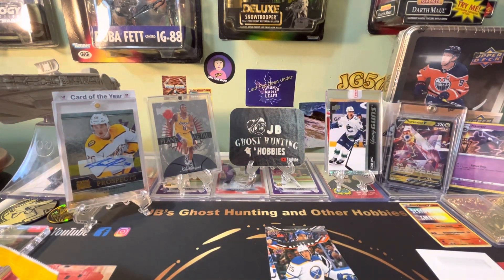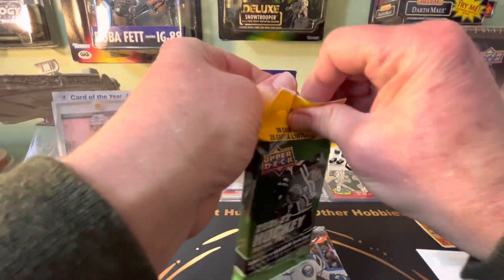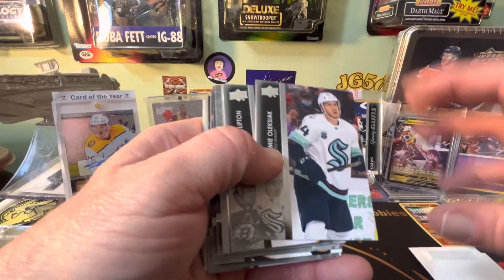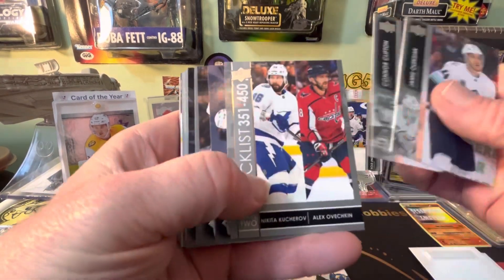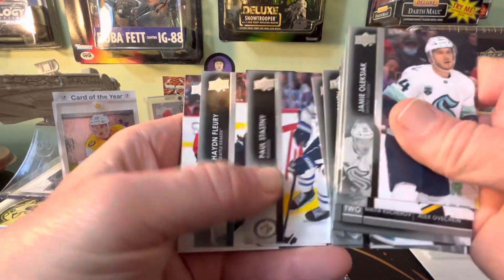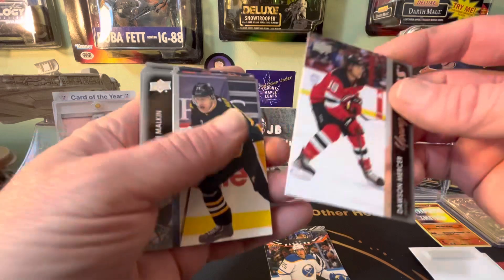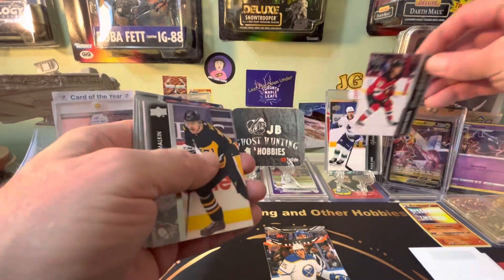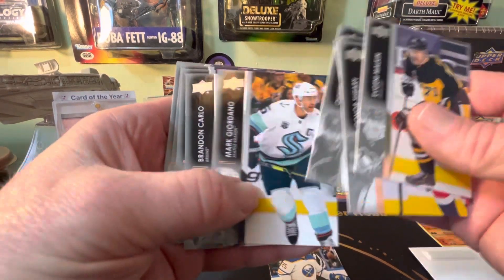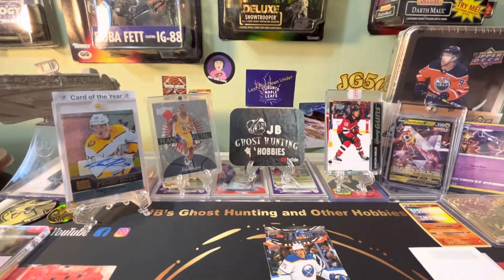All right, let's go — Series Two now. Of course this one always has a Young Gun in it, and every once in a while a canvas. It looks like we're gonna get a Young Gun — Dawson Mercer, the Devils, that's a nice one! All right, three for three!